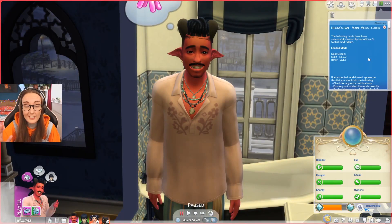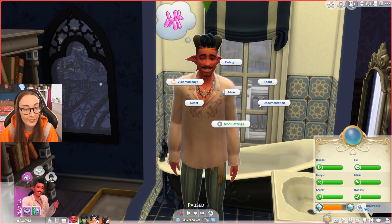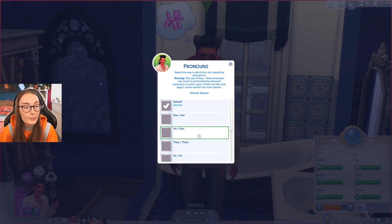You get notifications just to tell you the mod's been installed correctly, and this is dead easy — so simple. You just click on the sim, go to Neon Ocean, and there's the main option which tells you about the documentation and mod settings. You can support Neon Ocean, visit their website, or create a bug report — all within the game, which is incredible. I love a mod that really seems to care about the people using it. Then you have the Refer option where you can check about the mod, visit the page, or create your own custom pronouns. If you just want to choose from they/them, he/him, she/her, or the neo pronouns already included, go to pronoun settings and select default.